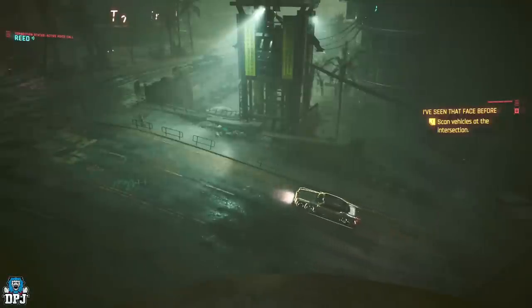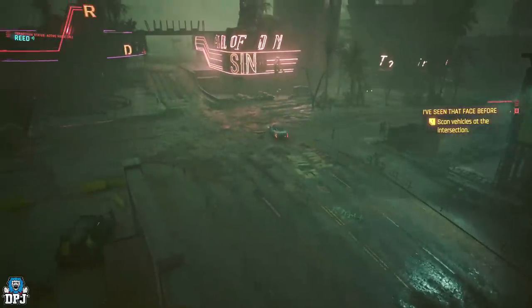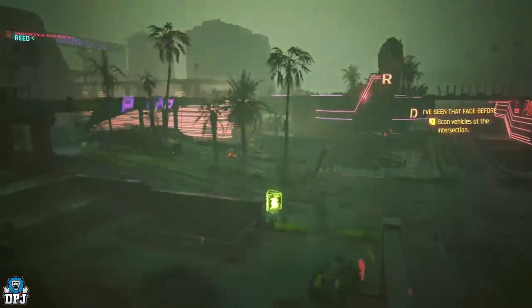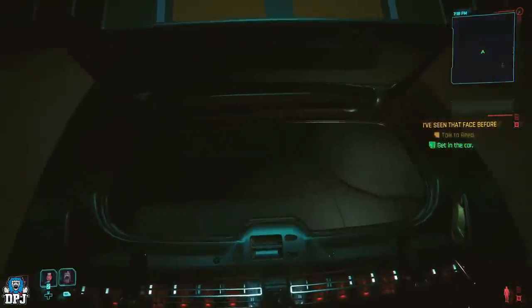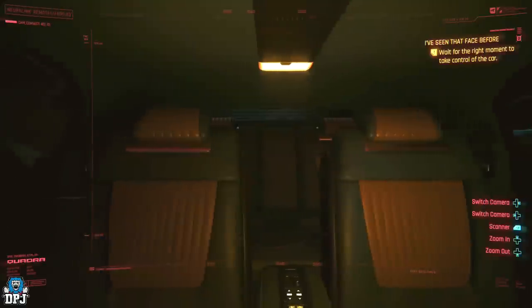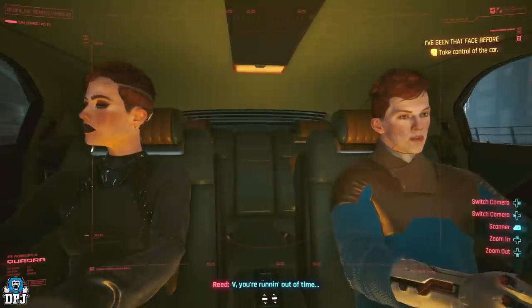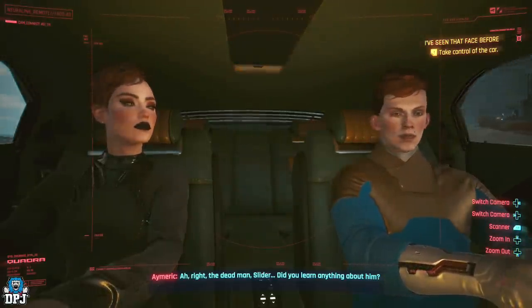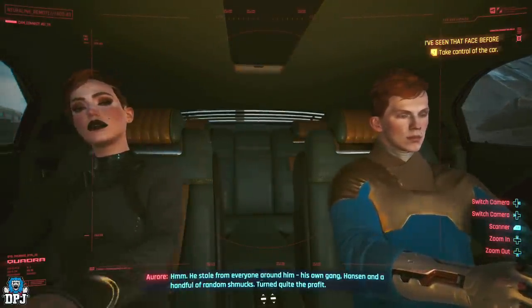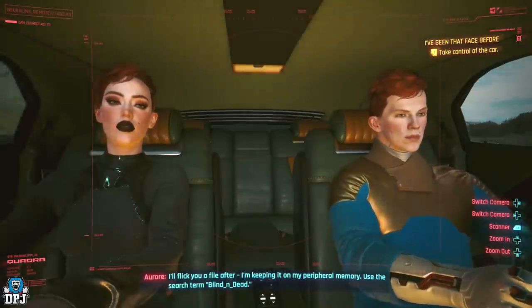So the Voodoo Treasure mission — how do you even get this? There are actually a few dialogue choices you have to make correctly. Now, end game mission — I think it's just before Firestarter — you have a main mission called 'I've Seen That Face Before,' where you and Reed basically infiltrate the twins. You get into the boot of their car, use cameras all around, follow them and take over their car. There's a point in this mission where if you ignore Reed and listen to their conversation and keep ignoring Reed, this initiates the Voodoo Treasure quest. So what you want to do is ignore Reed and keep listening to their dialogue — just keep listening, keep telling Reed to wait.